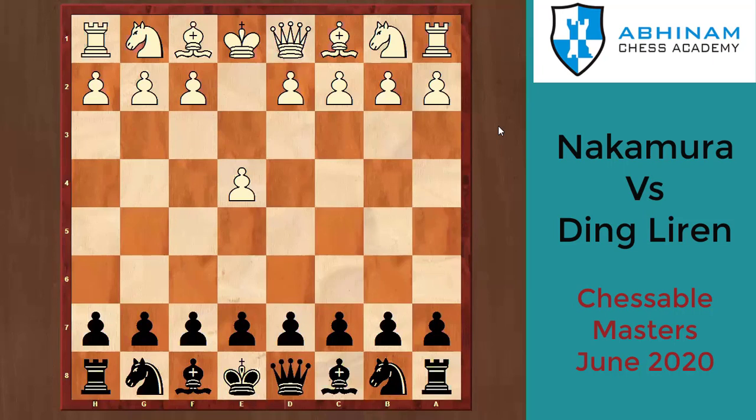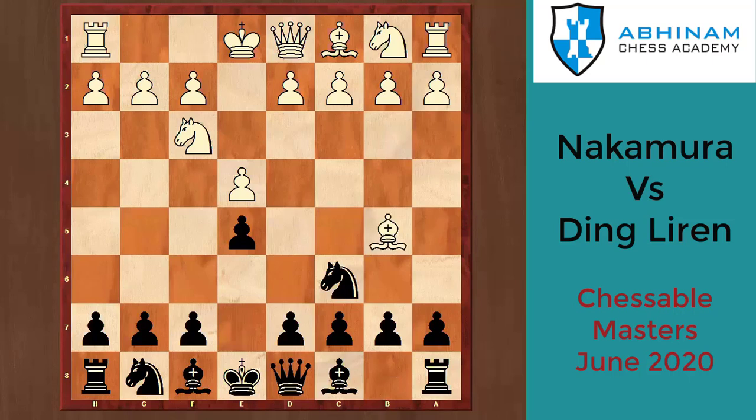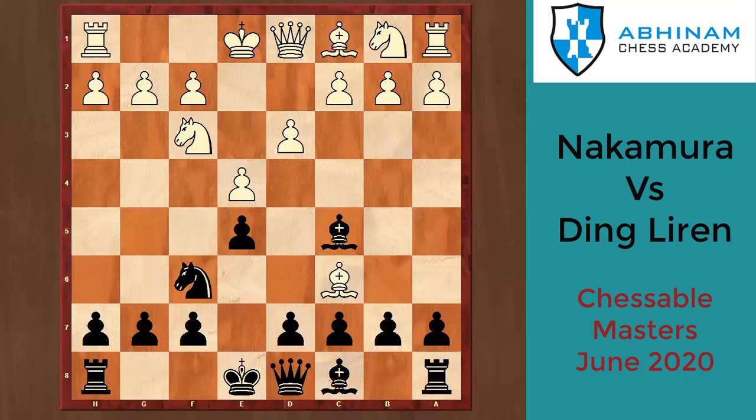Liren will be playing against Carlsen in the next round. In both games against Nakamura he attacked on the Queen side and Nakamura could not hold it up. We looked at the first game — it's a very interesting game, a Ruy Lopez where Liren is black and Nakamura is white. White plays the simple move d3, black plays bishop c5, white goes bishop c6, dc6, castle, and Nd7.